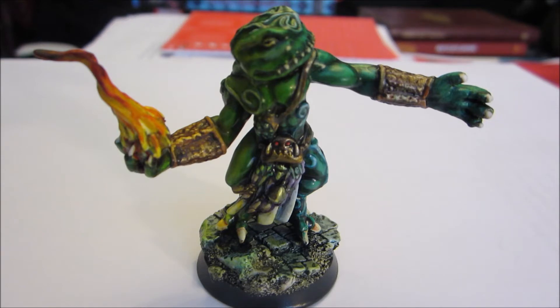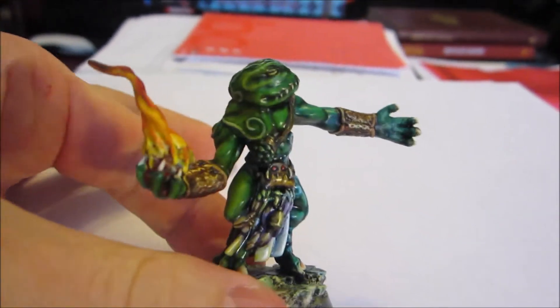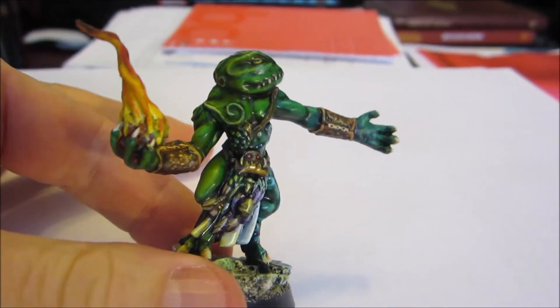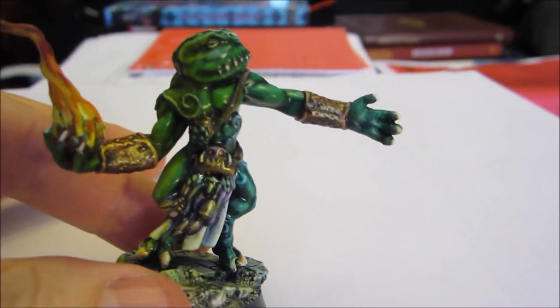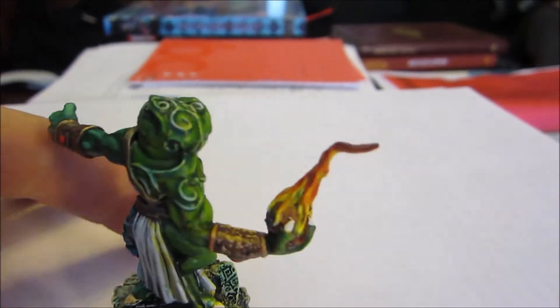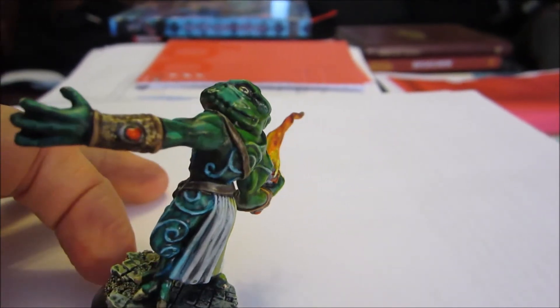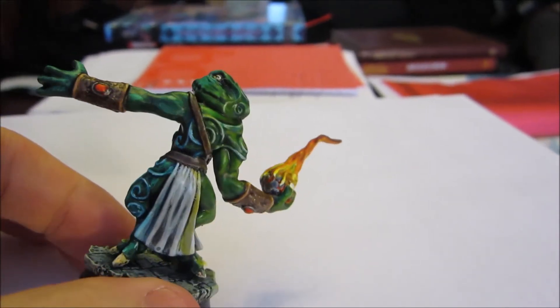And we're starting out with this green slot — the Chaos Toad Sorcerer, as it's called in Reaper's catalog — which I've finally finished. This is the guy I intend for a competition, as I've mentioned. And the main thing here is, of course, the OSL, which, as you can hopefully see, is done in a warm-cold contrast.